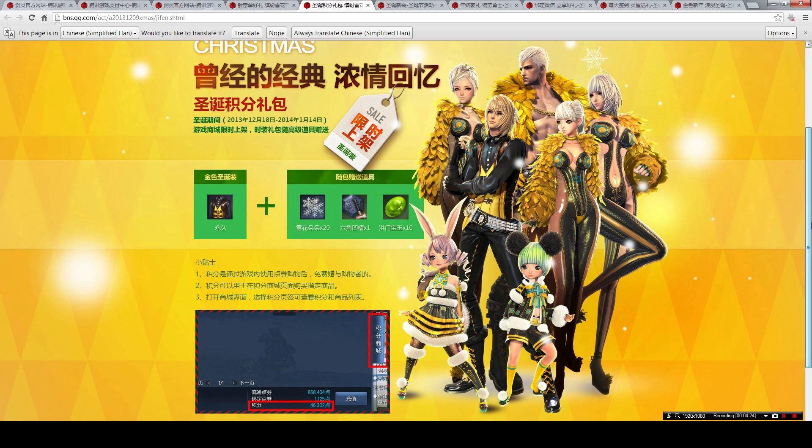The last event rewards people who spend a lot in game. When you spend cash points in game, you accumulate points. You can access these from the third tab within the cash shop. Usually you can exchange them for items like sunglasses that are more decorative, but for this Christmas event they have released a special gold costume that comes with 20 blossom snowflakes, gem slot items for your weapons, and weapon feeding items. So if you spend a lot on the game, you definitely qualify for this.